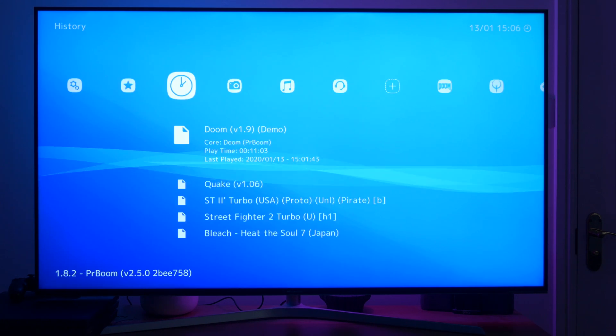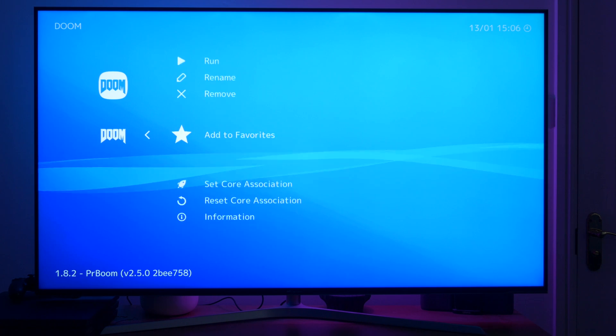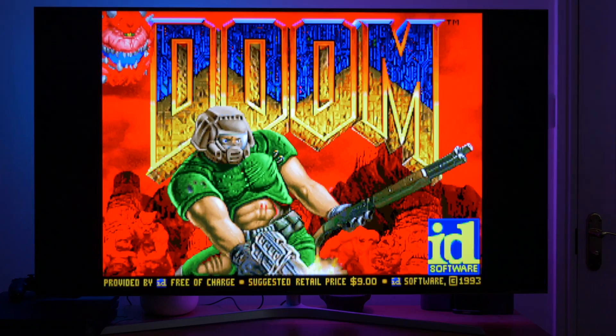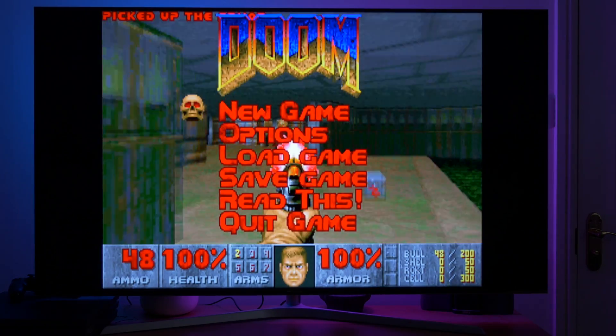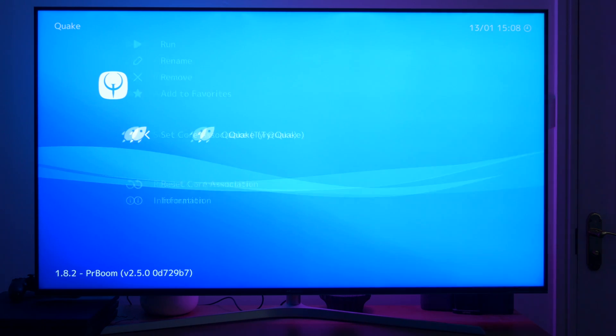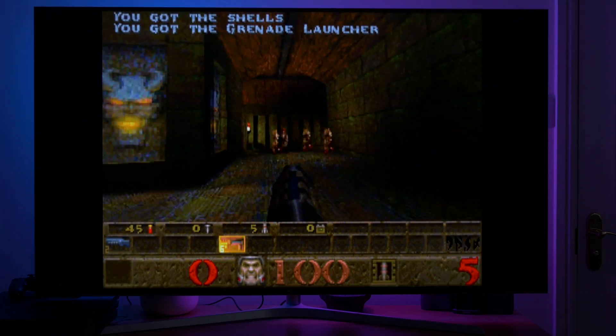Then it's just a simple case of going across the menu, and you should see the game spring up. Pop into the game menu and then set the core association, then go back up and run the game — it should load pretty quickly. It's pretty much the same process for the Quake game: set the core association and then just run. Just follow the same process for all the other emulators and you'll be on your way.